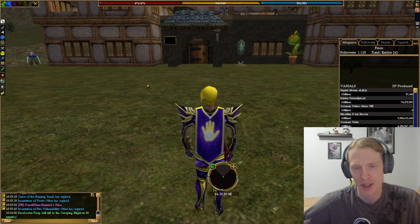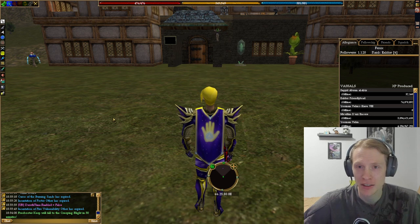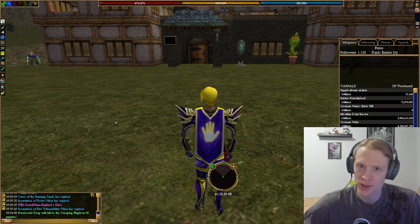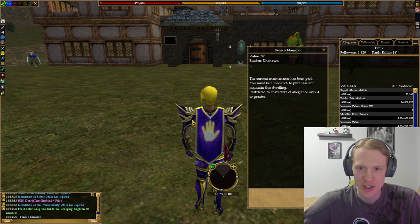So if you didn't know, Friendly Toad has kind of stepped away from Asheron's Call and basically swore underneath me, making me the monarch of his old allegiance, which is pretty cool. Shout out to Friendly Toad. And I actually think at the end of the video I'm going to include some of the footage from when he swore to me because it was pretty cool. So yeah, this is now Phoenix's mansion.